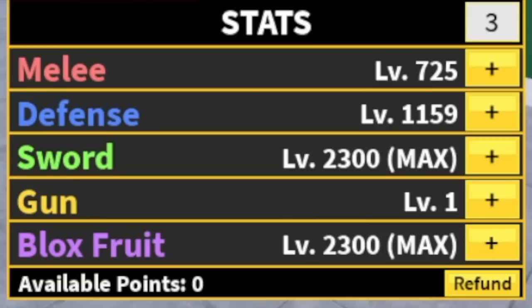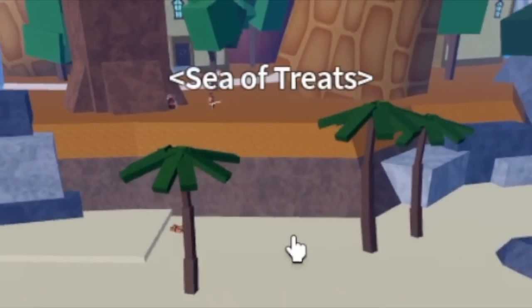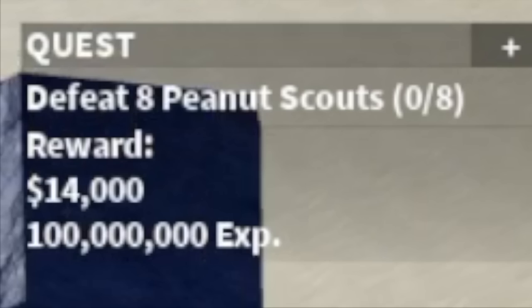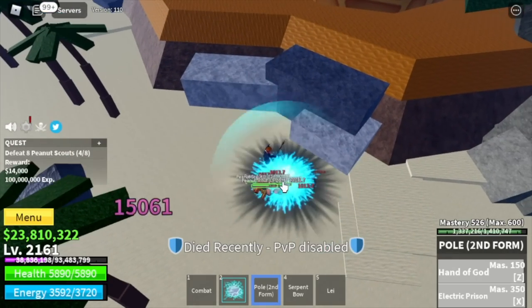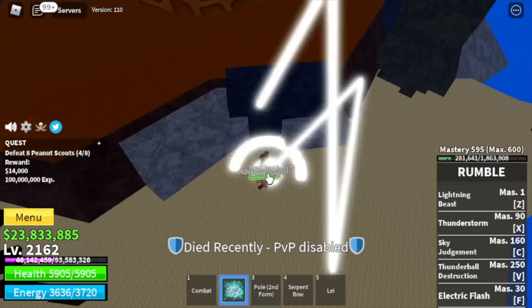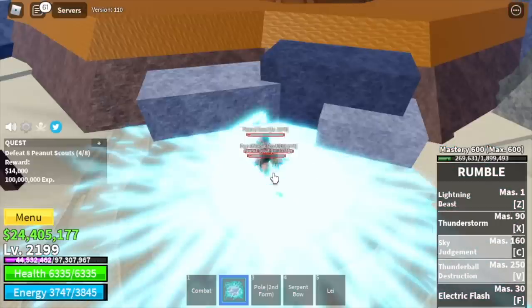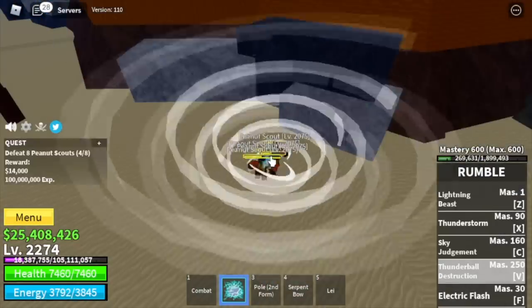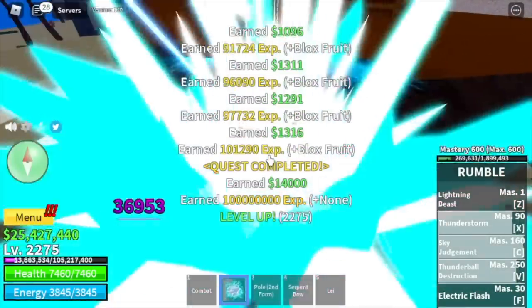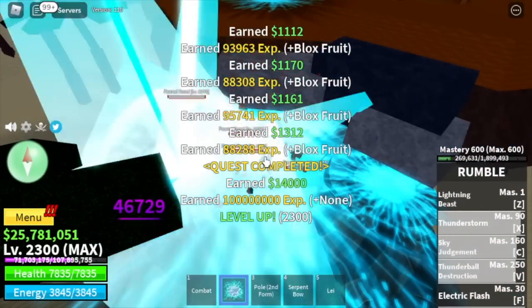It depends on you where you want to put your defense and melee. For the final island, Sea of Treats, I decided to defeat the Peanut Scouts only — because they're near the quest giver and they don't have Haki, so you can capitalize on your Elemental/Logia fruit. The next island's enemies are easy to knock back, making it hard to lure them. So focus here until you reach max level.